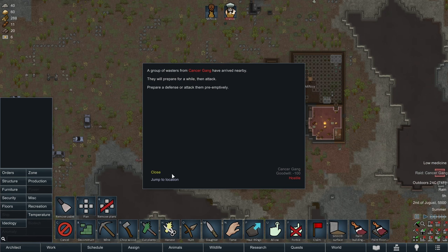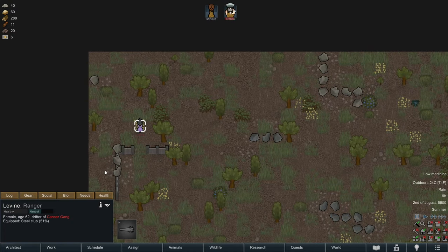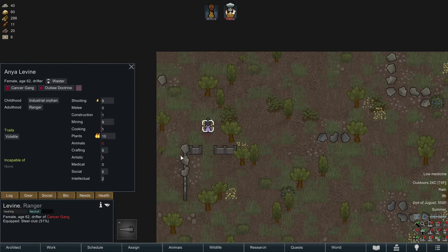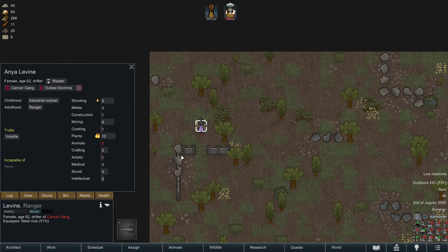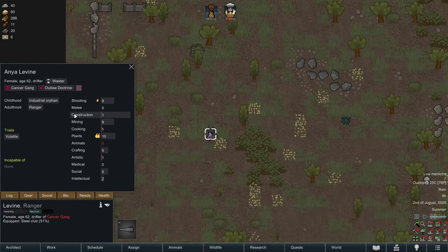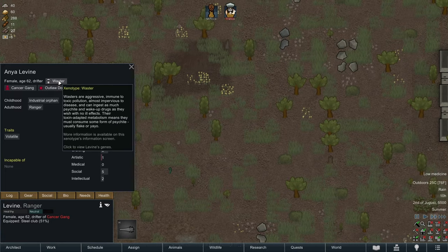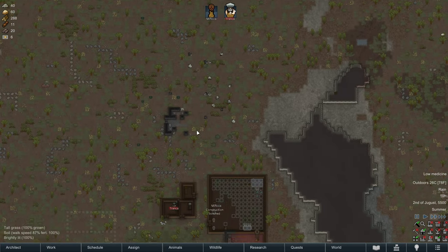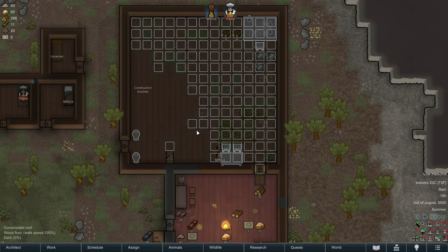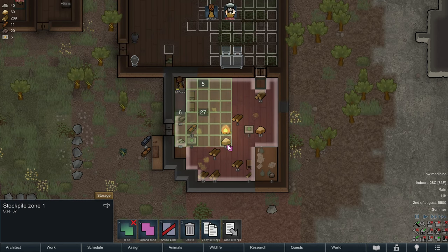We're getting raided again - wasters from the Cancer Game. A 62-year-old female armed with a steel club. If we can't deal with a 62-year-old with a club, I don't hold out high hopes for this colony. We're not going to recruit her because she's a waster - wasters require certain drugs to survive that we are not in the business of buying or producing, so they're just not feasible for us to recruit.